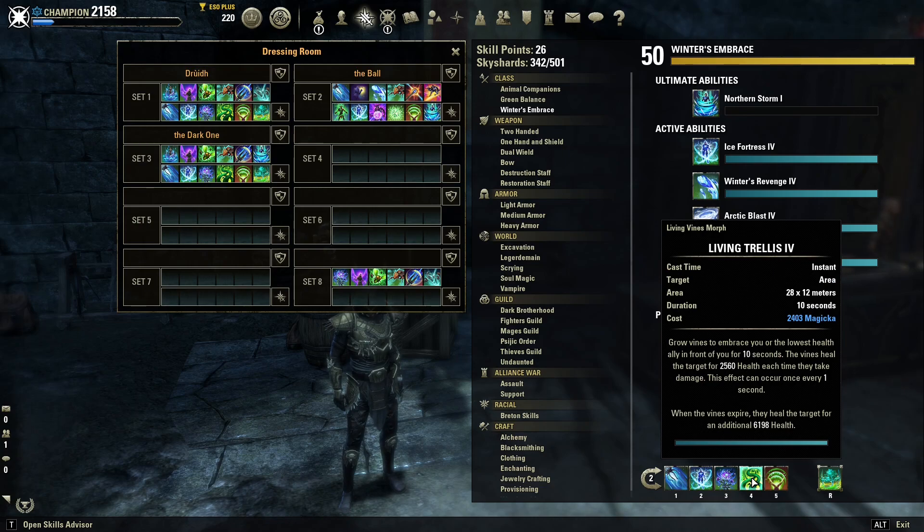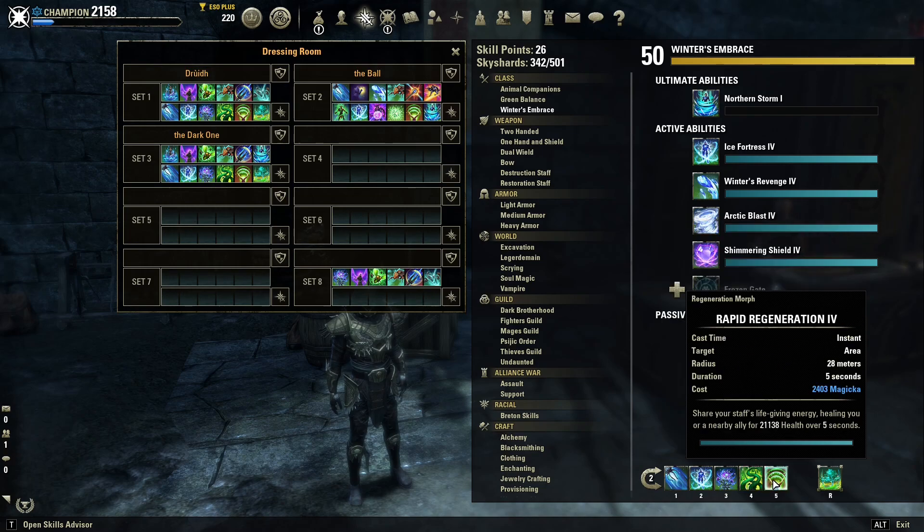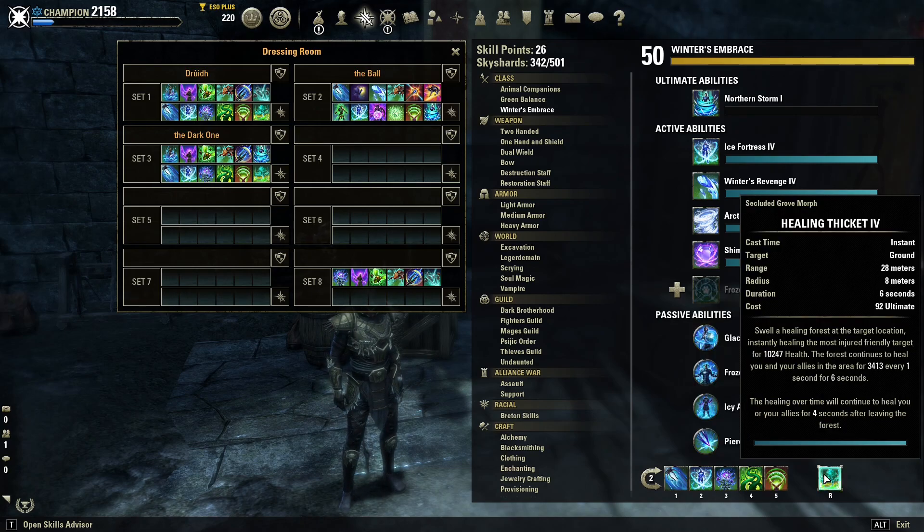Living Trellis gives you 2.5k health each time you take damage, and when it expires it heals you for 6.2k. Rapid Regeneration heals for 21k health over 5 seconds — nothing more to add. Healing Thicket is my oh-button: it heals you for 10.2k immediately and continues to heal for 3.4k every second for 6 seconds. I prefer this morph because it heals you for 4 seconds even after you leave the area.